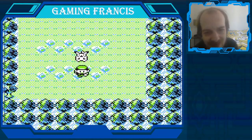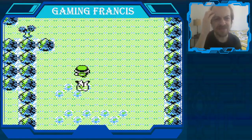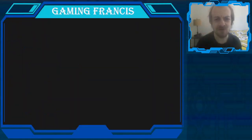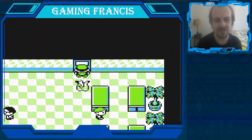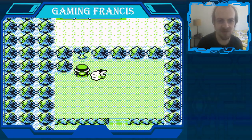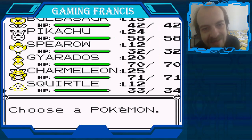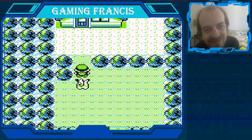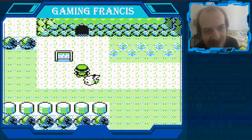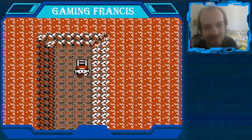Let's keep going down till we can't go down no more. Alright, we gotta get back to Cerulean City. I don't really want to go through Mt. Moon again, so what I'm going to do is go back the way I came - through Diglett's Cave again. We can use Cut to get that tree down. It'd be a lot faster that way. Let's get going.